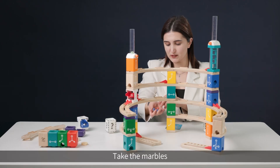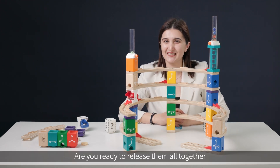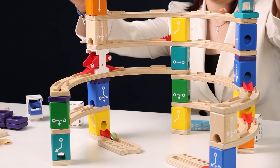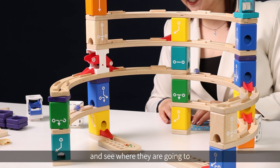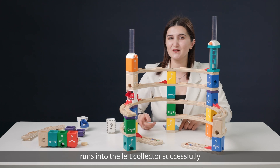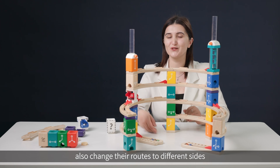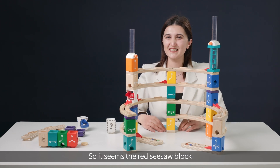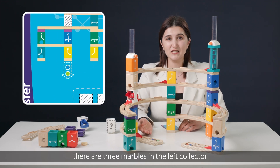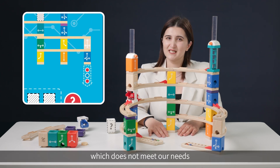Taking the marbles — reds and blue ones. Are you ready to release them all together? Let's go! As you can see, the green marble runs into the left collector successfully, and the marbles from the right group also change their routes to different sides. So it seems the red seesaw block is the right answer for the second secret block. But there are three marbles in the left collector and two in the right collector, which does not meet our needs.